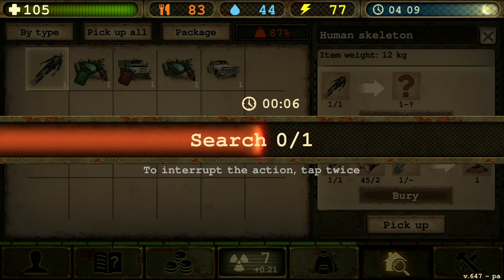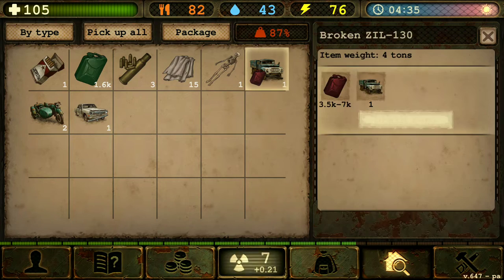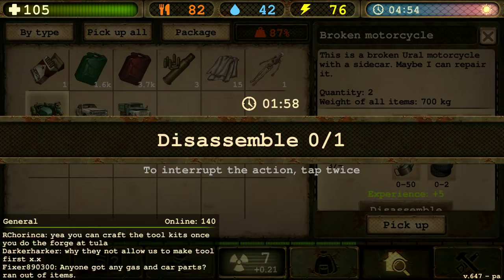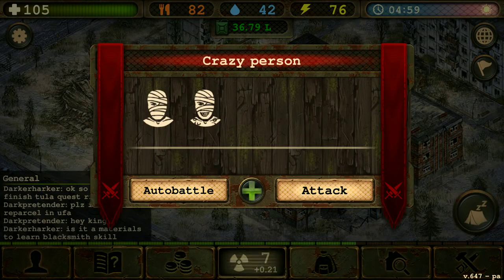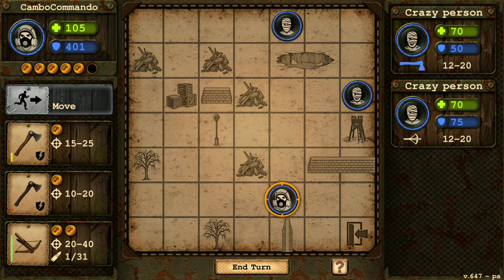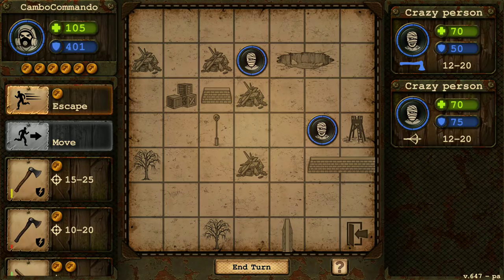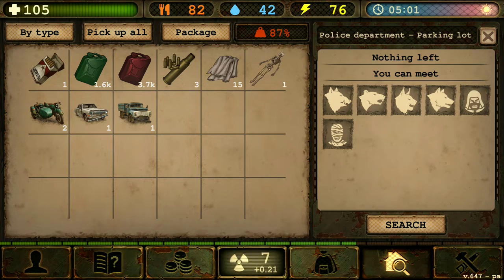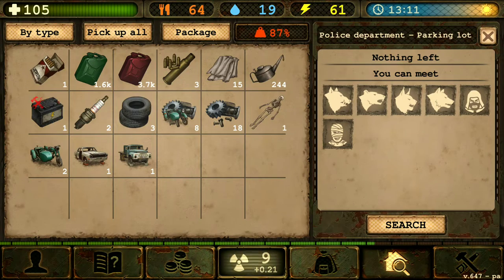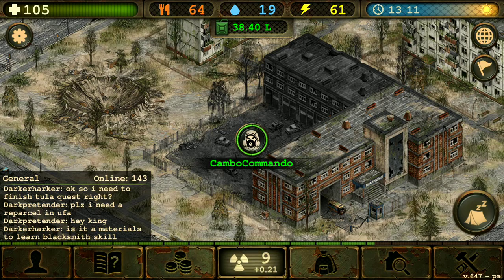All right, let's continue on. We are getting a lot of gasoline here — that is actually really good. What is this? I don't really want to fight you guys — you guys are barely worth killing. Let's get out of here. Your weapons are not even that good either. We disassembled all the items that we can, so let's just collect what we are able to. I actually want to get that but it's going to be so heavy for our backpack.